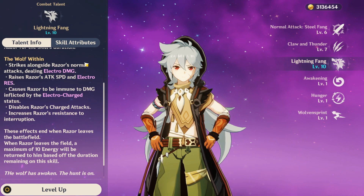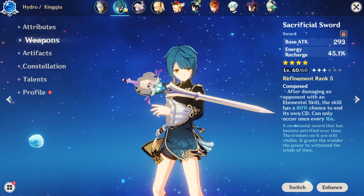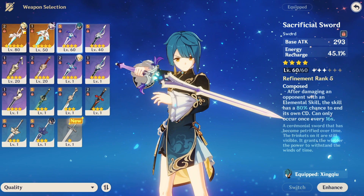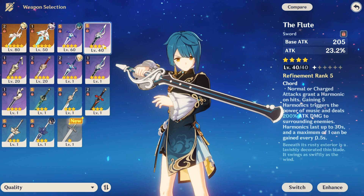Now let's talk about weapons. Razor is using the Prototype Archaic, Jean Q is using the Sacrificial Sword, Chi Chi is using Skyward Blade, and Fischl is equipped with the Stringless bow. The Sacrificial Sword on Jean Q or Chi Chi increases flexibility at the expense of damage and healing output. I currently use it because of low resources while focusing on my second team, but it's a fantastic hand-me-down item. Flexibility allows other options like Flute, Lion's Roar, and Prototype to be free-to-play options for those that don't have the 5-star weapons.